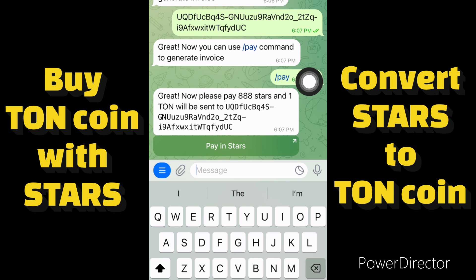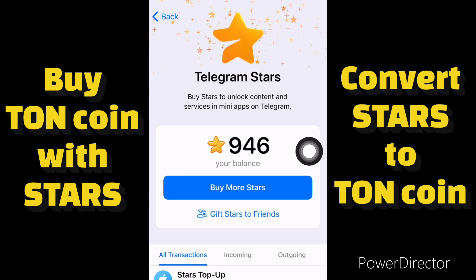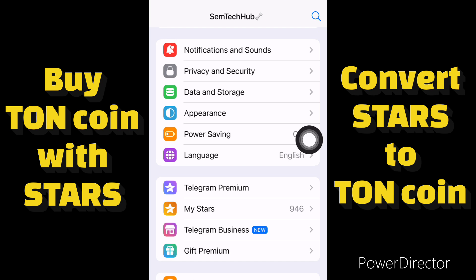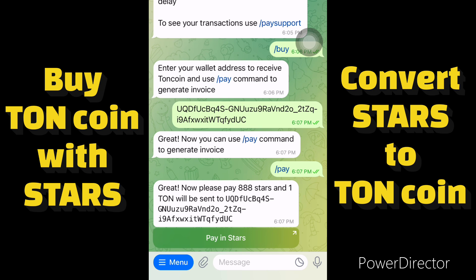The bot says: please pay 888 stars and one TON will be sent to the address provided. Currently the price for one TON is high, and I think there will be an update in the future to reduce the price. Right now you need 888 stars to get one TON. I checked my balance — I have 946 stars, so I can convert and get one TON since the price is 888. Let's click on Pay in Stars.